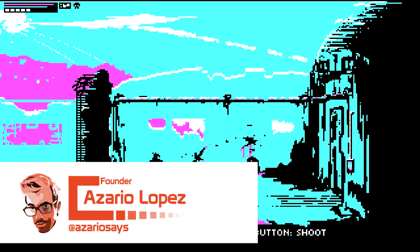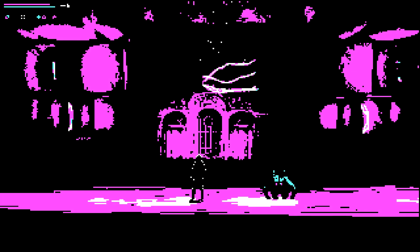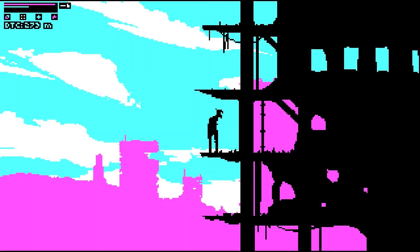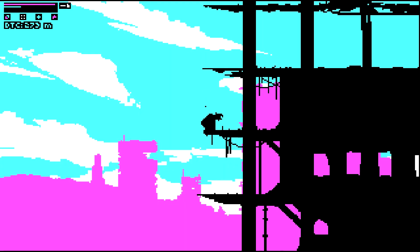The cinematic platformer genre seems to be getting a bit of a resurgence lately. A group of independent developers have came together to show just how creative you can get with the genre with their release The Eternal Castle Remastered. Its approach to marketing itself is also impressive, as it boasts that it is a remaster of a game from 1987, which doesn't actually exist. However, it feels like it came right out of the era and looks great on Switch outside of a few technical bugs.